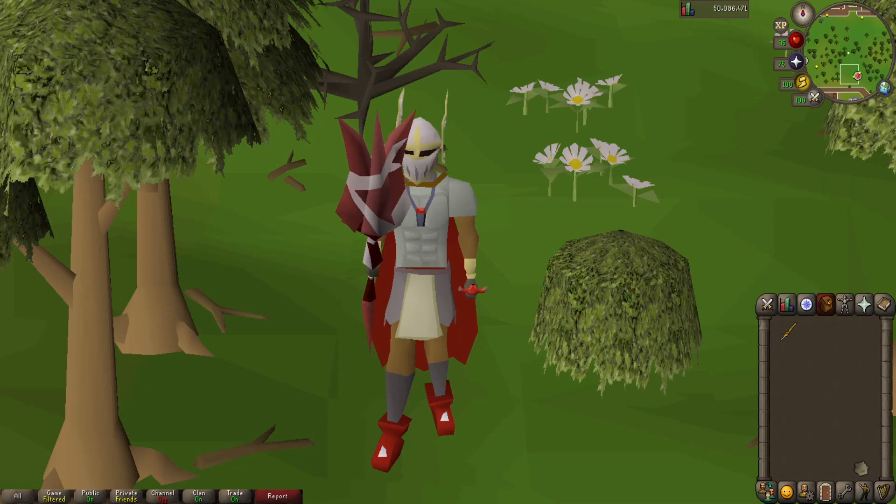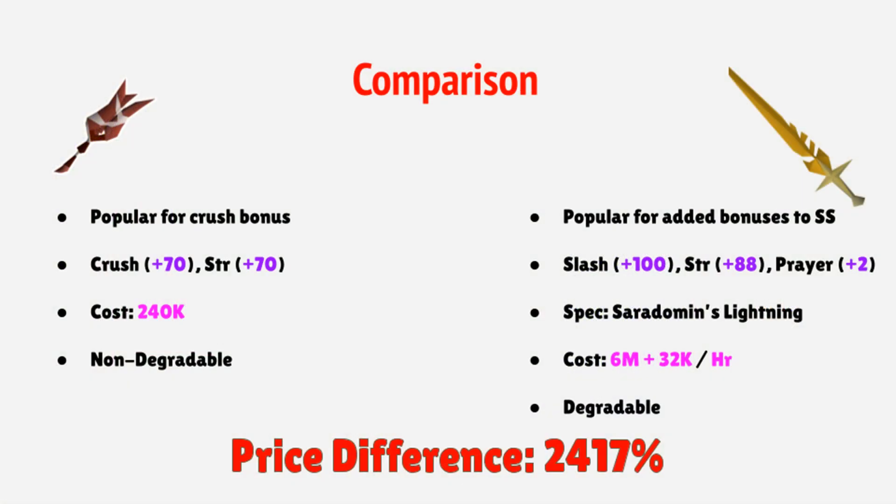Let's hop right into the comparison. Starting with the Serachnus Cudgel, it is a very popular weapon because of its crush bonus — a crush bonus of 70 and a strength bonus of 70. At the moment, the Cudgel goes for around 240,000 GP and it is non-degradable.